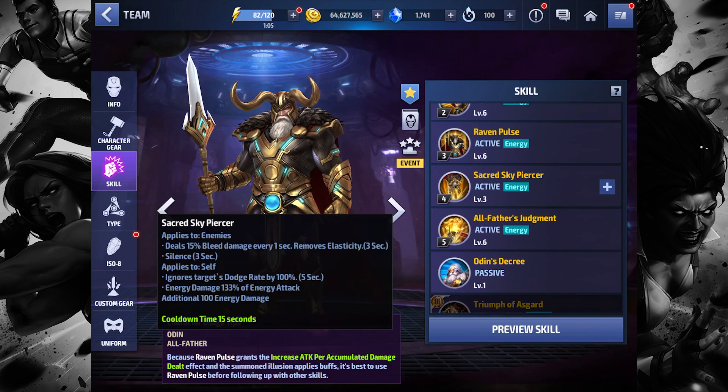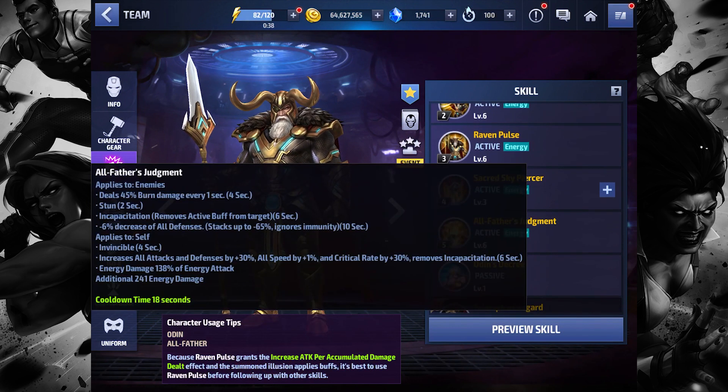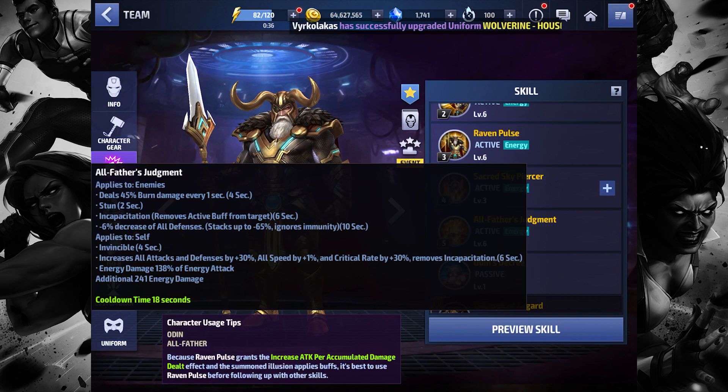Fourth skill deals 15% bleed damage every one second, removes elasticity, silence for three seconds — very ABX-centric. It also ignores the target's dodge rate by 100% for five seconds with a cooldown of 15 seconds. This means you may be able to forgo ignore-dodge strikers against Corvus or Quicksilver — that's a possibility.